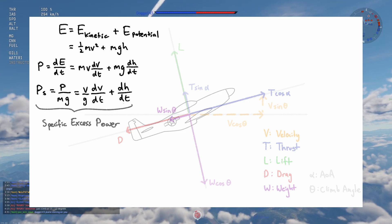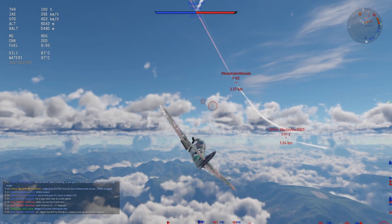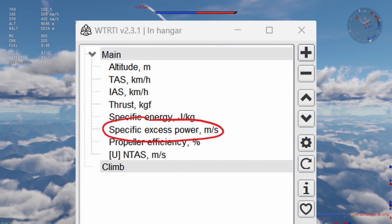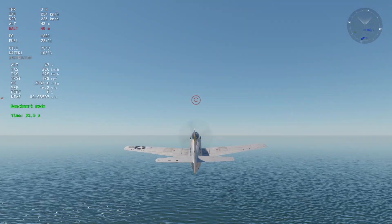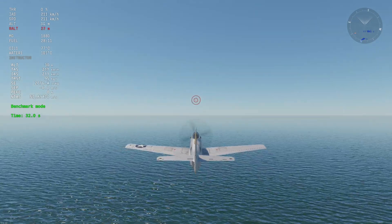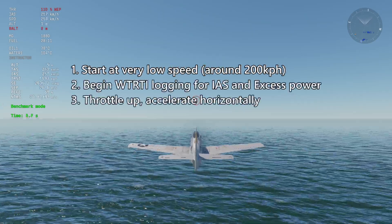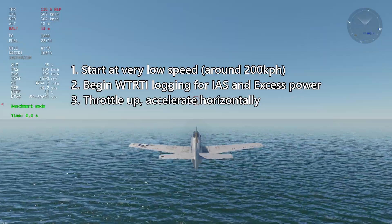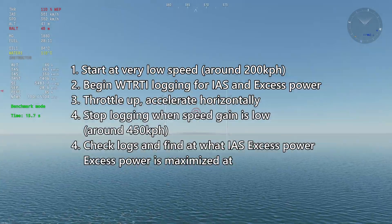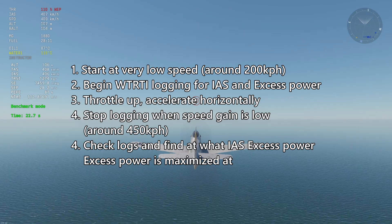To find the power, we take the time derivative of energy, and now all we need is a way to log the velocity and altitude over time. The War Thunder real-time application is very handy in that it already has a preset for specific excess power, which calculates it this very exact way. Here are the steps I use to find the optimal speed to climb at: for a given plane and altitude, I start at as low a speed as possible and start logging as I throttle up, flying in a straight horizontal line. War Thunder RTI will log the data points as I accelerate, letting me sample a range of speeds. Once I'm done sampling, I can check at what speed specific excess power is maximized — meaning that speed is the optimal climb speed for the plane at that altitude.